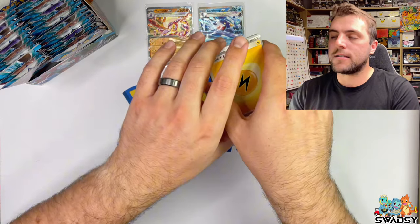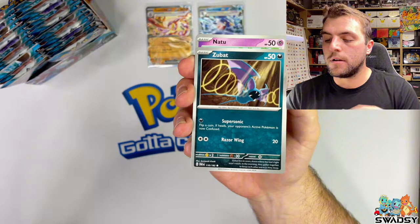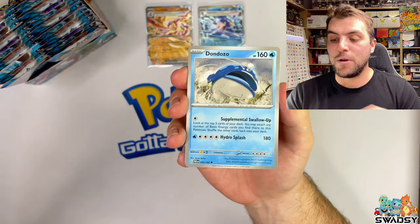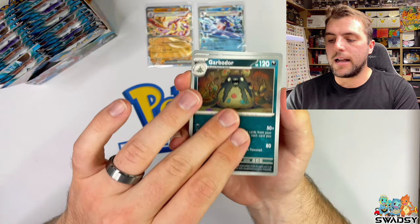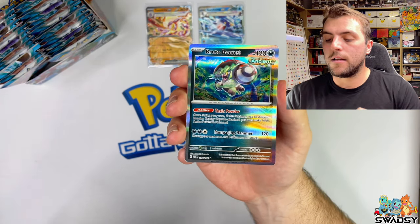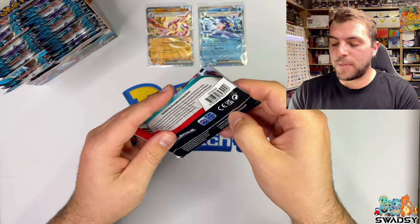Let's go. Grass energy - Punkaboo, Zatu, Ampeon, Dondozo, double pull there, Chantel, Garbadoop, Durant, Gligar, and a Brute Bonnet Holo Rare. Ripping straight into the next pack here - it's a Roaring Moon pack art set. Can we find something absolutely rip-snorter in here?